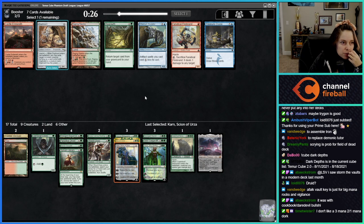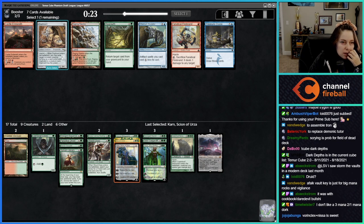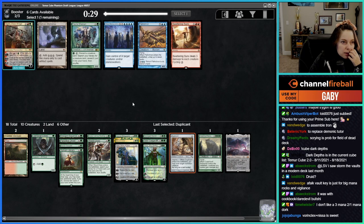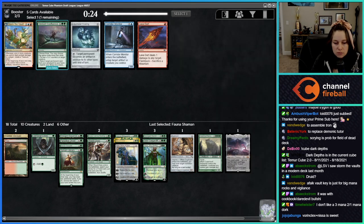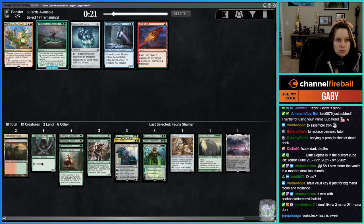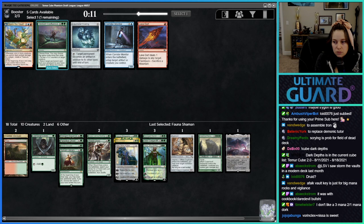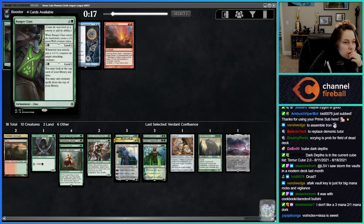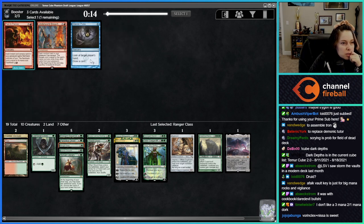Circle of Dreams Druid. Time Twister — I think that card sucks. I'll take the duplicate. Vorinclex and Nissa is kind of a combo. Burden Confluence goes to the sideboard. Ranger Class came back — Ranger Class seems like it could be good in this cube.